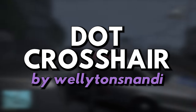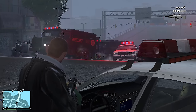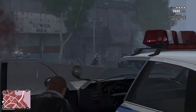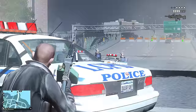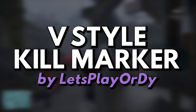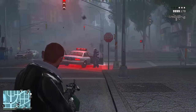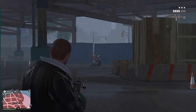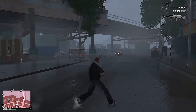Mod number ten: Dot Crosshair with HP Mod by Wellington Snandy. This mod wasn't exactly intended to style GTA 5's crosshairs, but it looks pretty close. It creates a thick dot as the crosshair while maintaining the feature of showing the health of the target you're aiming at. Mod number eleven: GTA 5 Style Kill Marker by Let's Play or Die. Upon killing a player or NPC with a gun in GTA 5, the crosshair briefly displays a red X marker and the screen flashes around the edges for a slight second. This mod does exactly that for GTA 4.